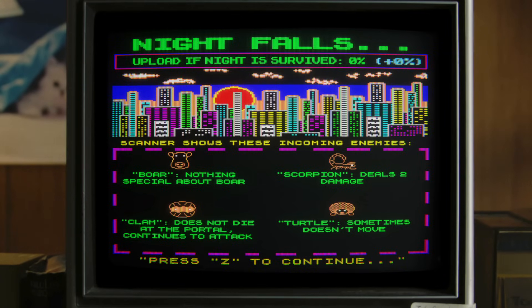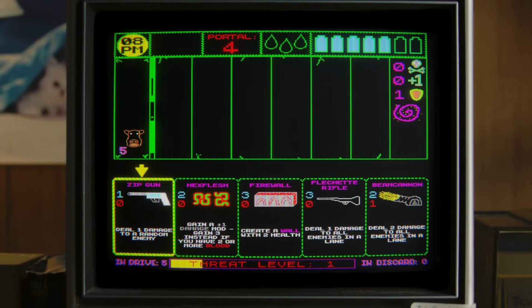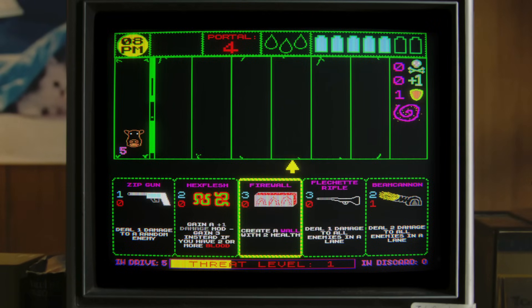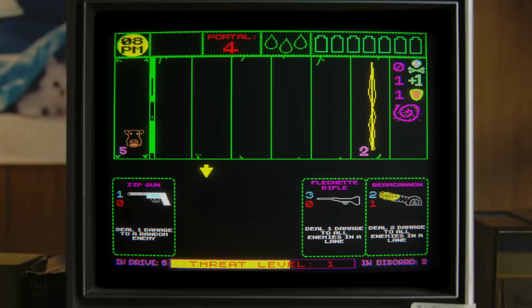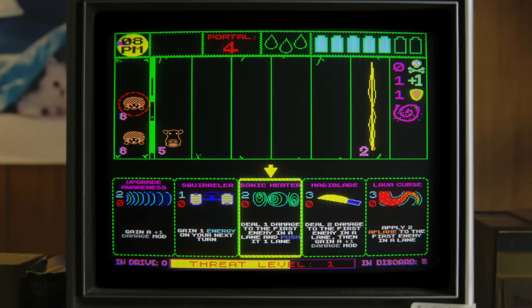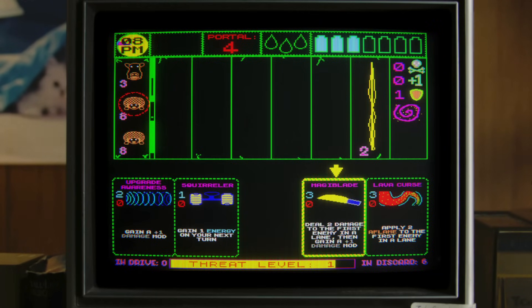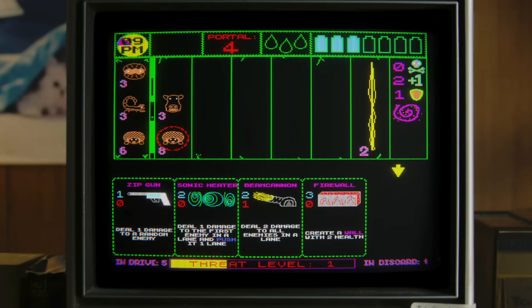Boar - nothing special. Scorpion does two damage. Turtle sometimes doesn't move. Clam does not die at the portal and will continue to attack - so the clam really sucks. Alright, get ready for beast approach. Plus one damage mod is not particularly exciting. Let's get the wall. Maybe we can get an AoE out next turn. Two damage to the first enemy in the lane - holy crap. I don't love it. I just wanted to set him up for a nice AoE, but I don't really have a good setup for that right now.